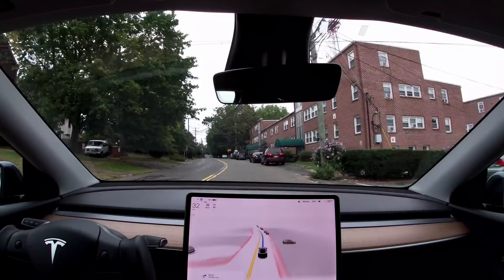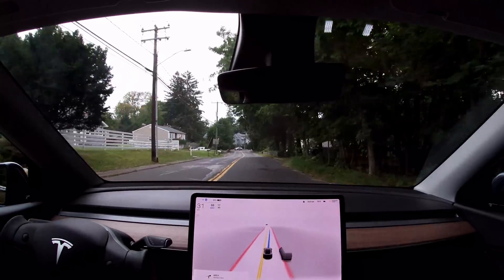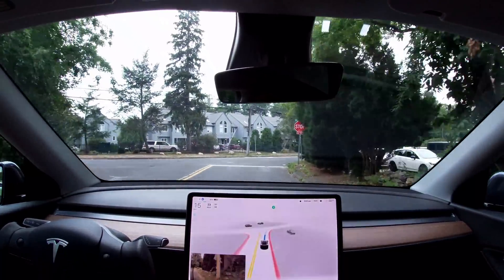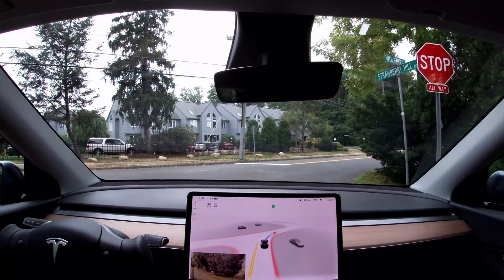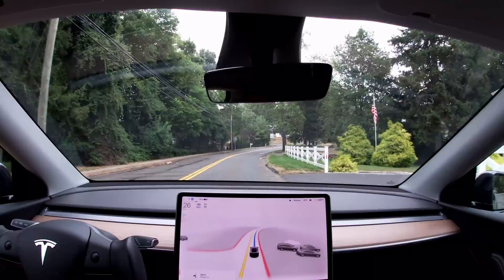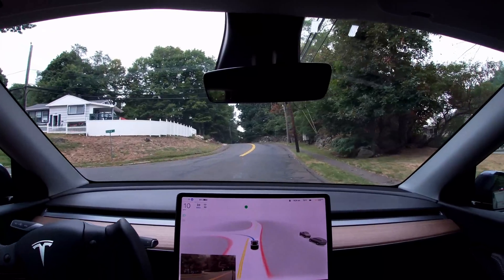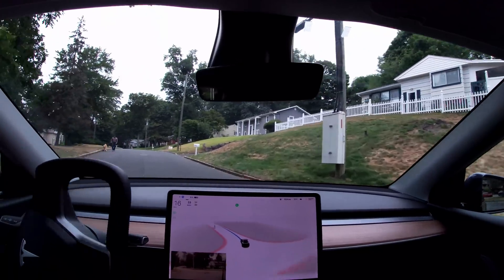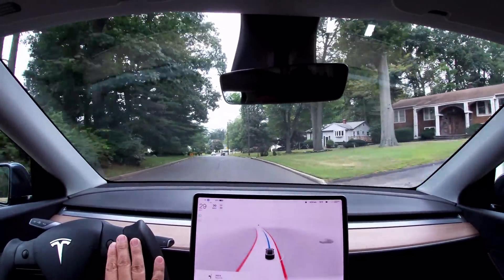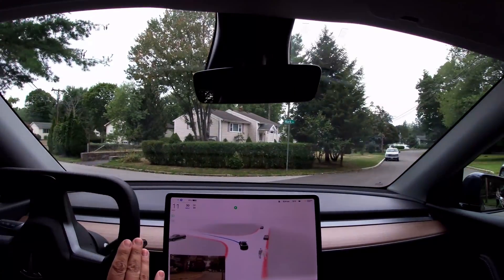We're almost at the end of these loops. Initial impression of 10.69.2: not a lot that I could tell was different from 10.69.1.1. I think it's really going to be interesting to see how people react who didn't have any of the .69 branches yet. Overall people are going to like it. It's really a lot smoother — the stop logic with the creep behavior has been improved, and turns are much smoother on these .69 versions, and that still holds true for .2. I'm very excited for a lot of other people getting this. Thanks for watching, bye bye.